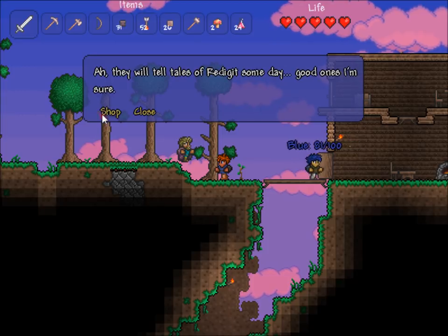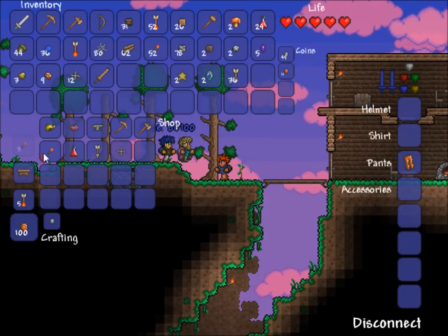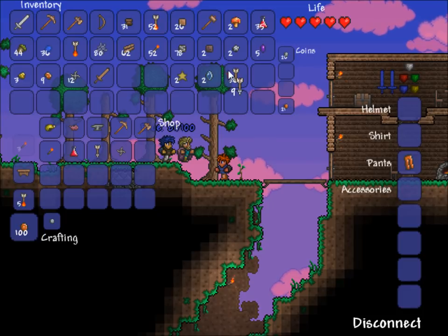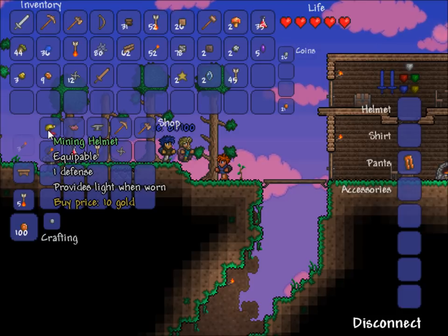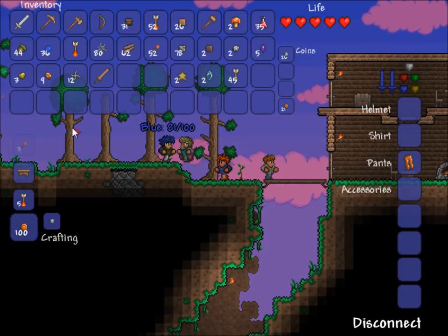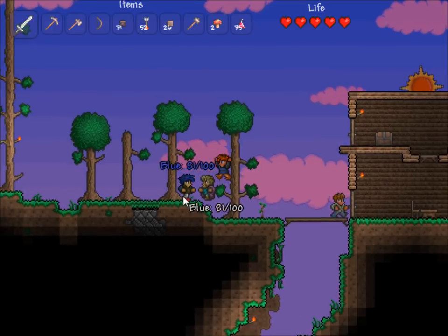You can right click him and he'll actually say different things depending on the time of the day or whatever events are going on. He sells some pretty good stuff — you can buy some healing potions, some wooden arrows. Some of these things you can only get from a merchant, like a mining helmet which makes the area around you brighter so you don't have to keep swapping from your torch and whatever tool you're using. There's also a piggy bank item which is basically like a chest but it's instanced just for your character, so you don't have to worry about people taking all your loot.